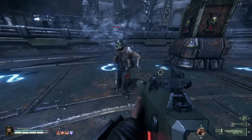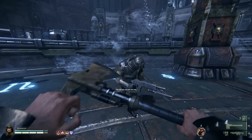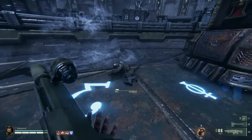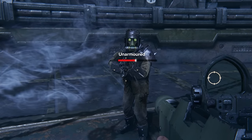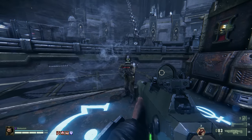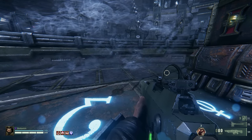Now an important note for Vermintide players: if we shoot this boy in the leg just from standing, we do 165 damage. If we then push him to the floor and do the same thing, we will do the same amount of damage. This shows us that there is no extra damage done to a staggered enemy, unlike Vermintide where staggered enemies do take more damage — so get that out of your head straight away.